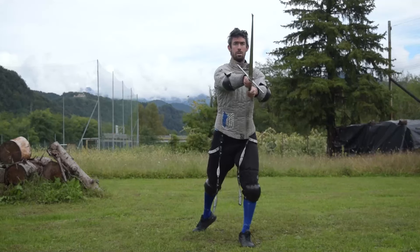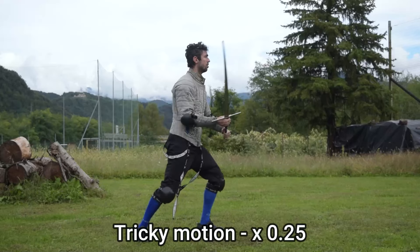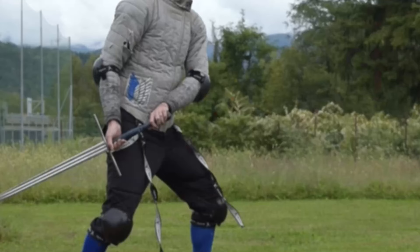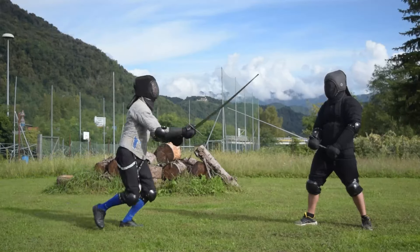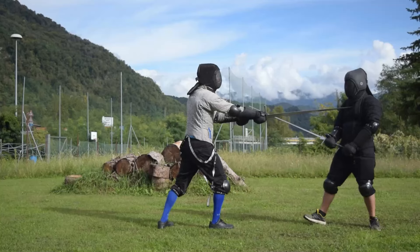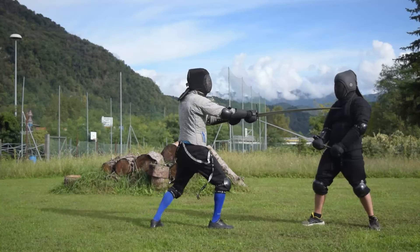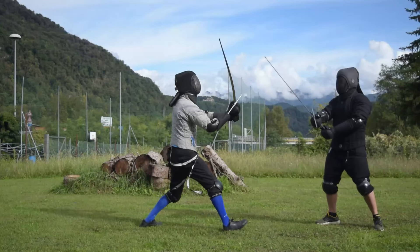If the opponent is sitting in Posta Longa with the extended weapon, it is possible to engage the opponent's blade by reaching Posta Longa ourselves from Posta di Cauda Longa, which is actually easier than what it seems. This action is also usable to attack other Poste, such as other Cauda Longa or Porte di Ferro — so, low guards.